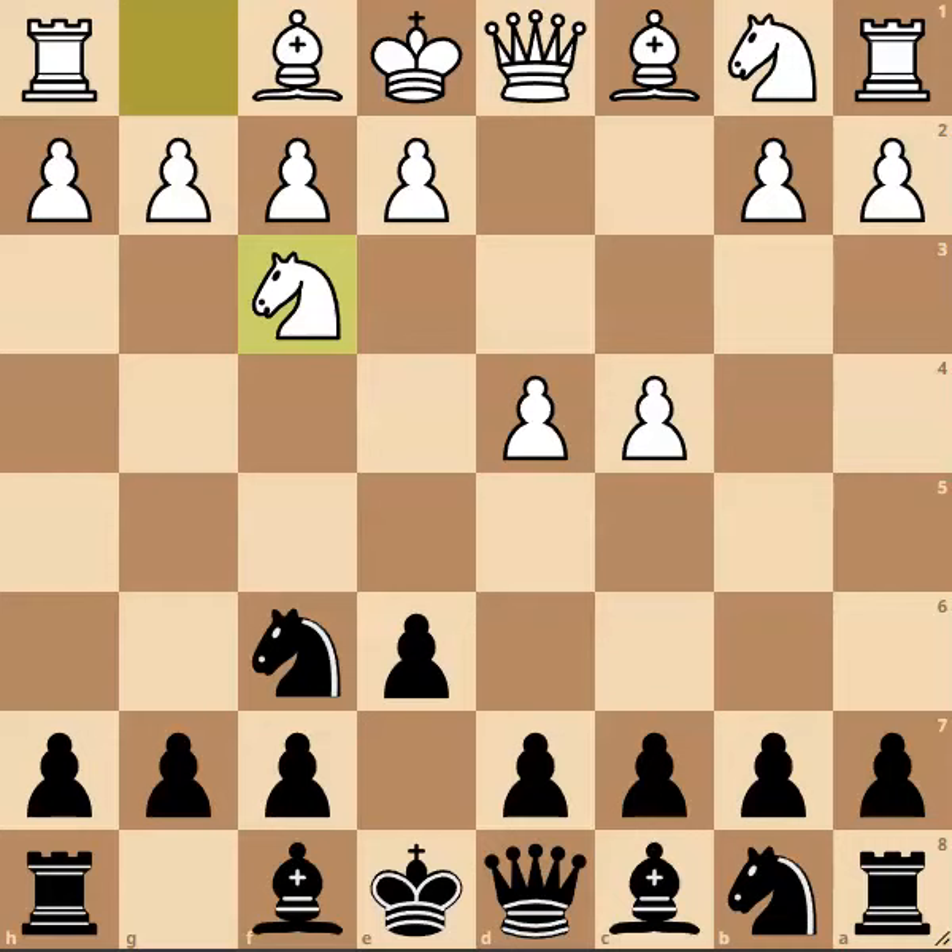Notice now that this no longer can go into a Nimzo-Indian defence. However, against this, black does have another resource. Here you can play the move b6, and this enters into another line known as the Queen's Indian defence. Notice once again that black is going to be trying to control this e4 square, a key square in white's position as he wants to get his big pawn centre.